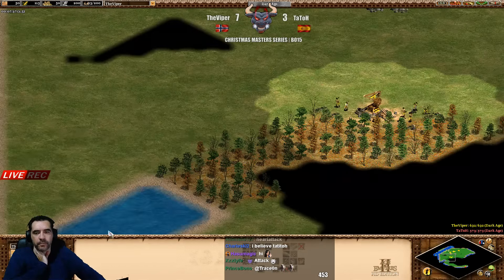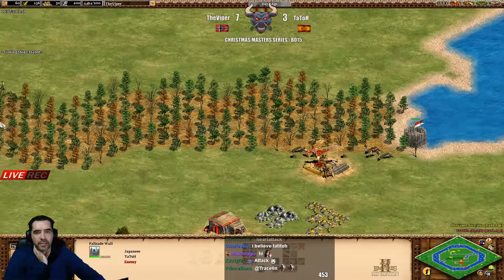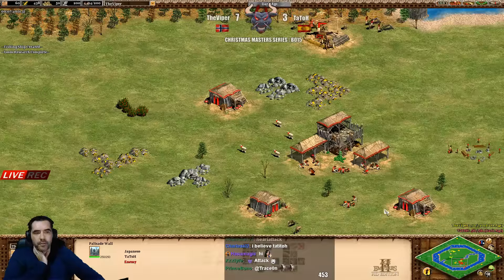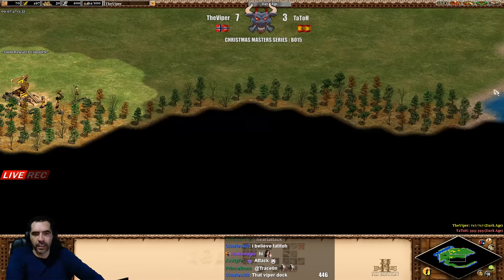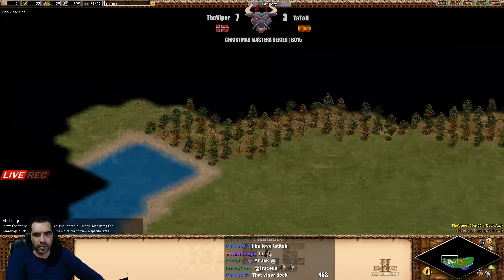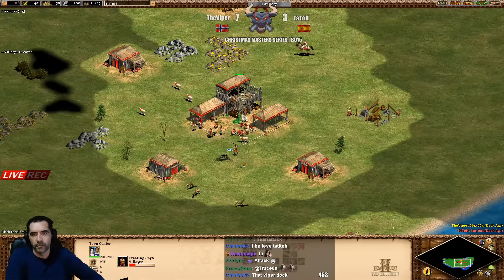Tatot walled a bit with palisade - well, it costs almost nothing with the lumber camp he has. Viper cannot see it yet - where he's taking the wood. Tatot can't see either; he didn't explore, just focused completely on his economy.